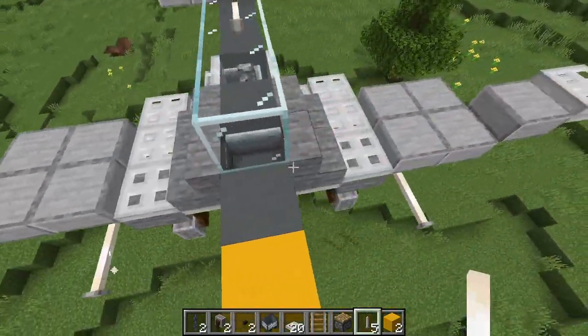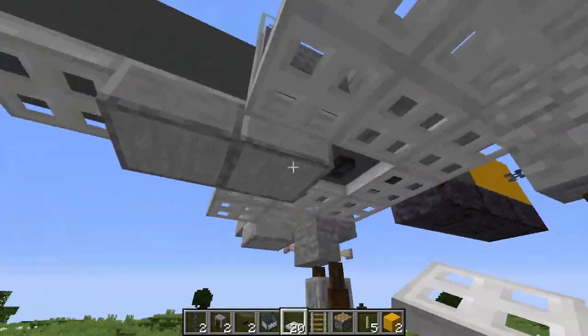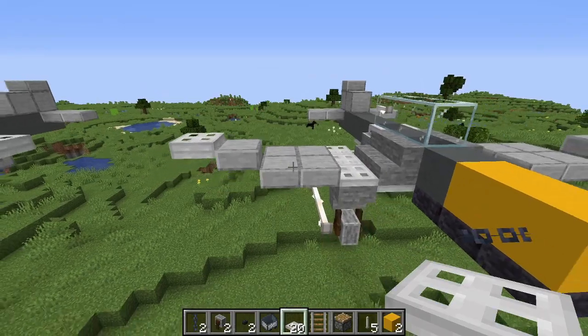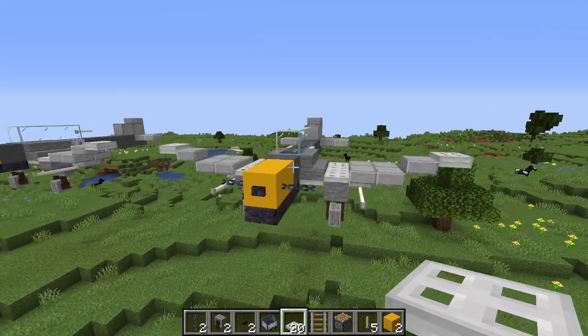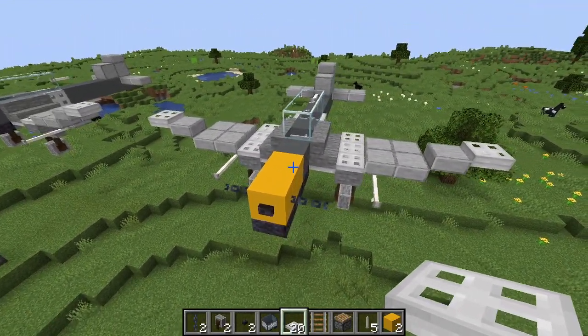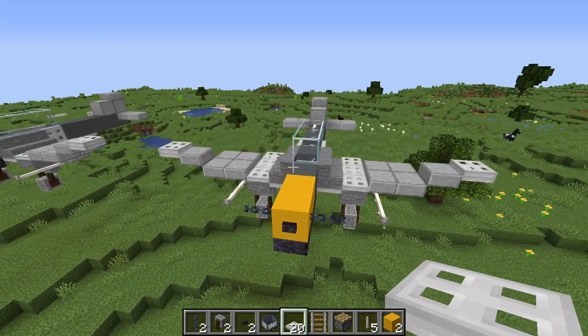Now let's just check if we have everything installed. Yeah, everything seems good. So there you go guys — that is how you build a Stuka in Minecraft. I hope you guys enjoyed today's tutorial. Sorry for any mishaps. If you have any ideas as to any more warplanes that I could build, please put them down in the comments section below as that would be greatly appreciated. Thanks for watching and I'll catch you in the next one.